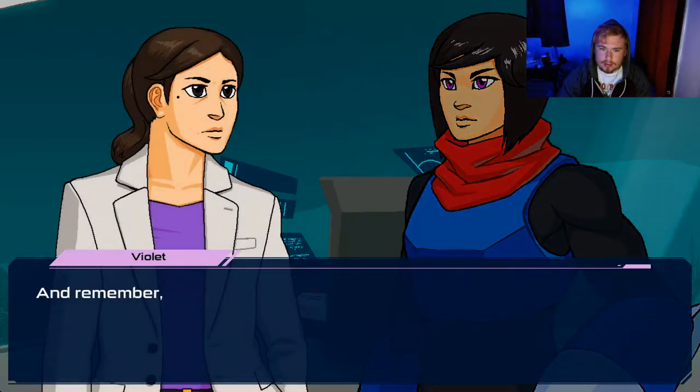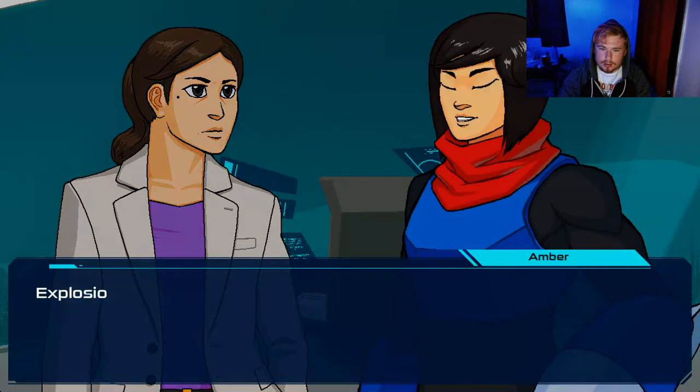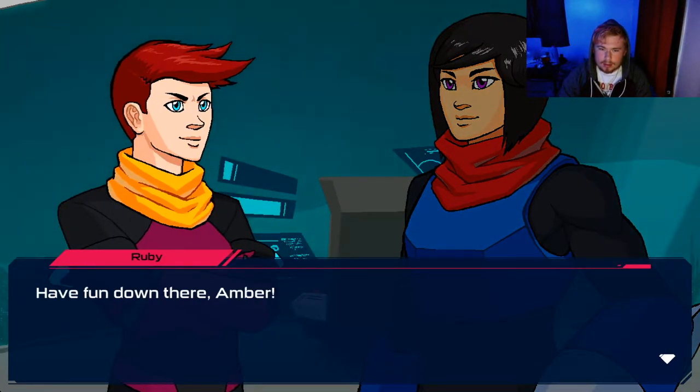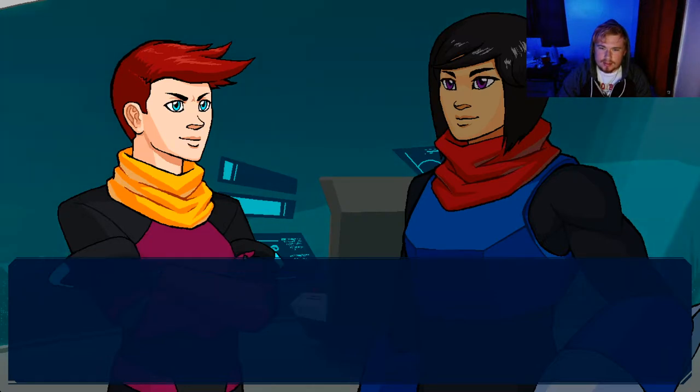Don't worry, I've got this. And remember, those power cells are top priority. The last thing we need is an EMP going off in the downtown core. Explosions bad. Got it. Have fun down there, Amber. I'll be thinking of you from beneath all these blankets. Ruby's kind of a bitch. Yeah, but yeah.